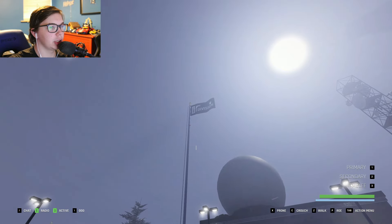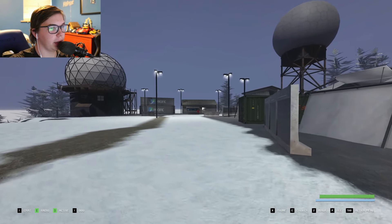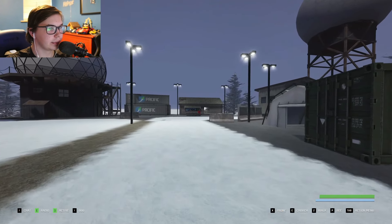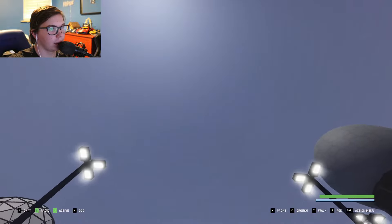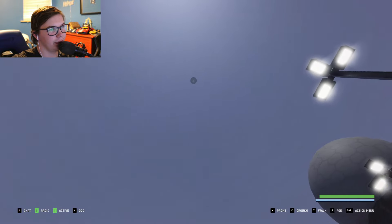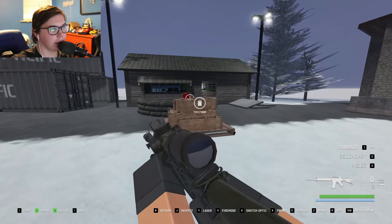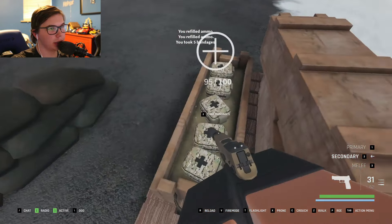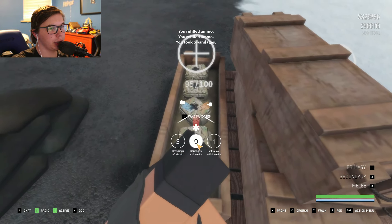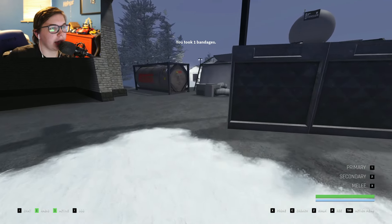That flag indicates the location is clear, and you should be getting a supply drop in front of this building over here. Look up and stay clear of the supply drop, because if it falls on your head, you will die. Once it comes down and lands, just resupply and heal up with bandages all the way back to 100%. Grab another stack of bandages so you get back to max bandages.